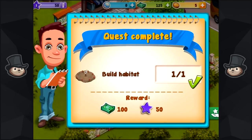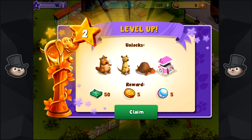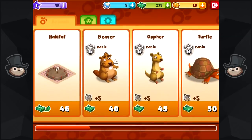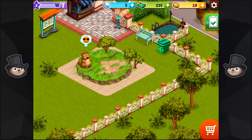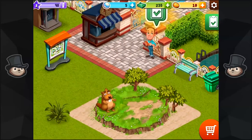Quest completed. So, is a beaver literally going to be the first animal? And a gopher. And a turtle. And a pink thing. Mission me up, bro. What have you got for me? Settle an animal to a new habitat. Okay, it's going to be a beaver, isn't it? It's the cheapest, it's my starter. There we go — there is our beaver.